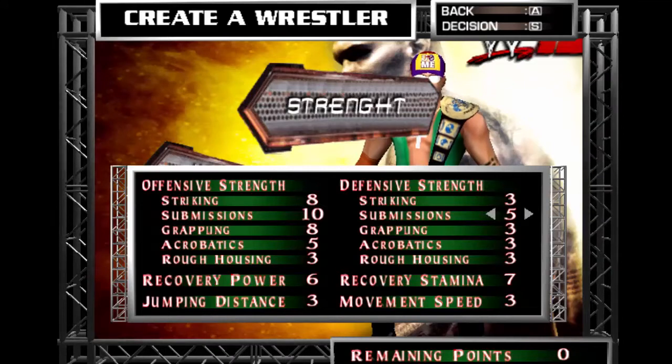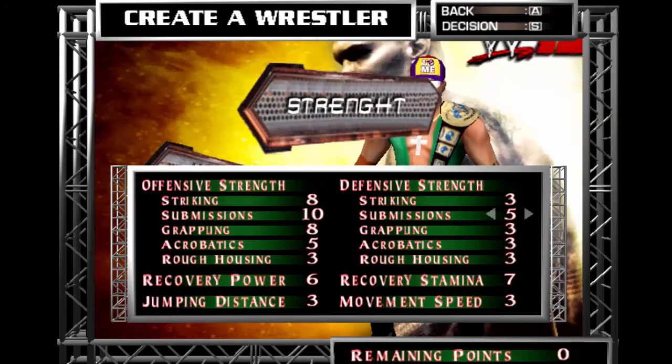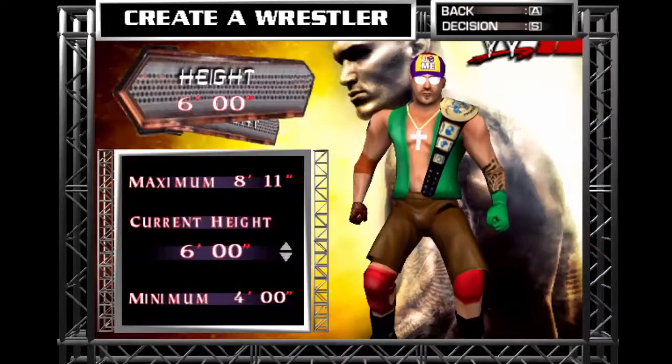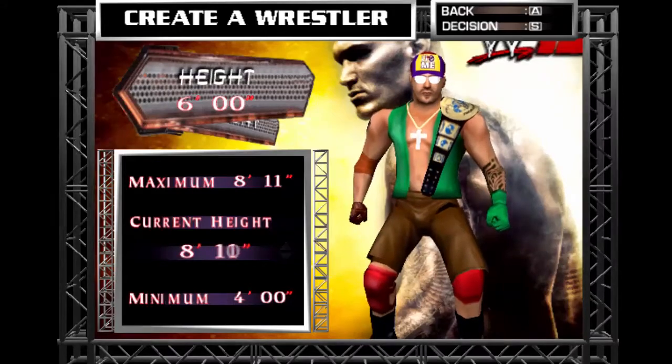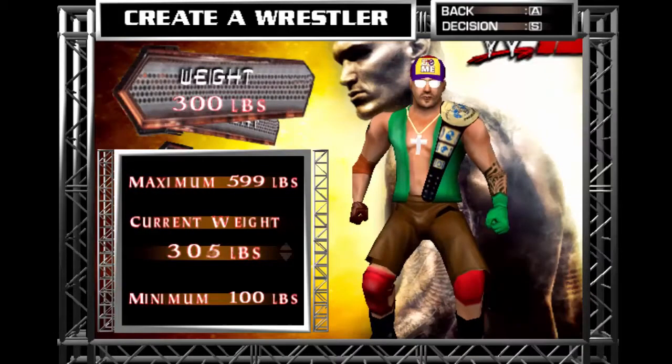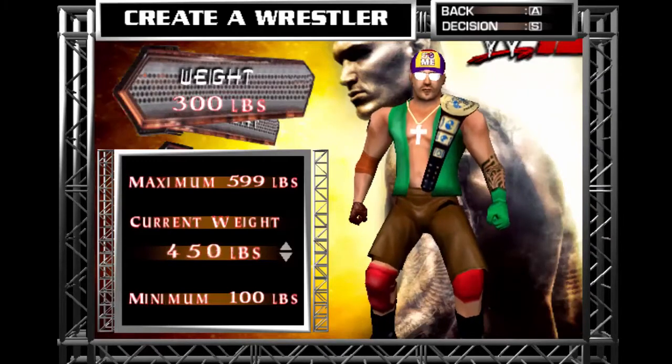This is what I made. Striking means beating the person. Submissions are gonna be submissions. Grappling is holding and pulling him down. Acrobatics are down for stamina. Recovering the power, jumping distance, stamina, movement speed. I'm gonna be making him 6'6". His weight is around 8 to 11. He's gonna be very, very heavy - gonna be breaking the record of Big Show. There is the Big Show.